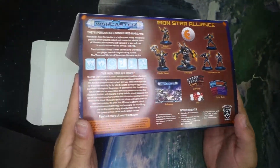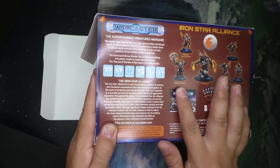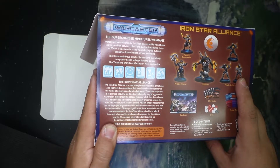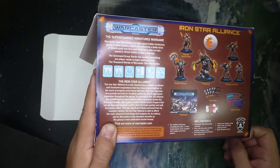Flip it over real quick before we open it. So inside we are going to get a Paladin Commander, Paladin Weaver, Firebrand, Paladin Enforcers, Rulebook, Stat Cards, Dice, and the Cipher Cards.